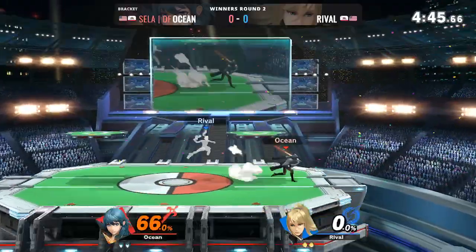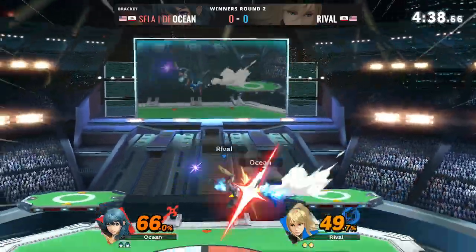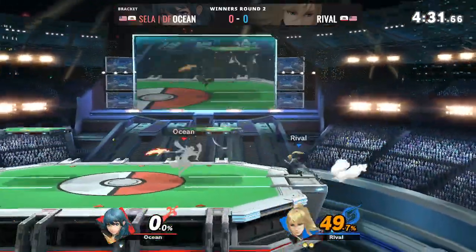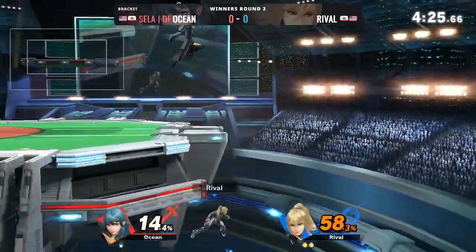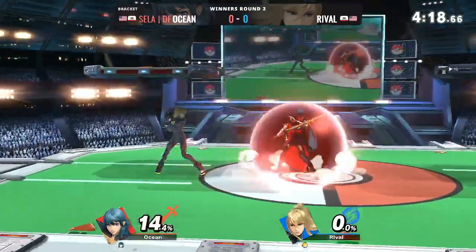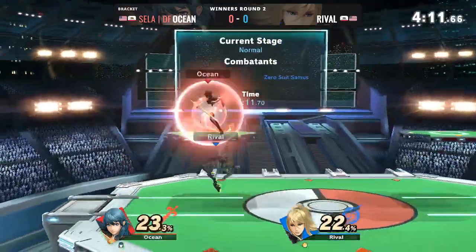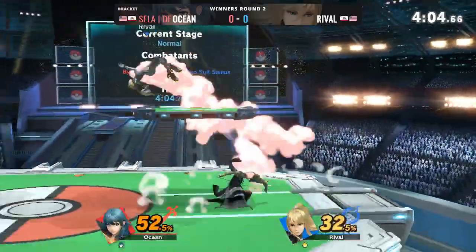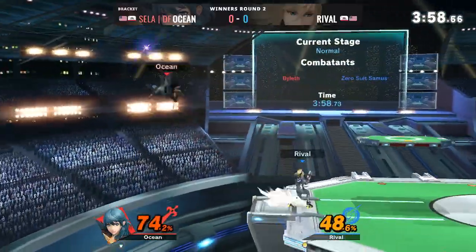The up air from Rival — he should have grabbed on the ledge for Ocean. A north smash and that will get Rival down to our first one-stock showdown. Back into it: up tilt, down smash, side B. Ocean trying to get one over Rival, Rival gaining with tilt and down smash, keeping Ocean away.